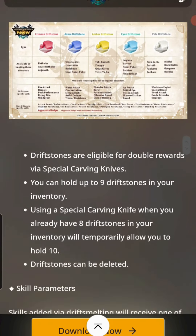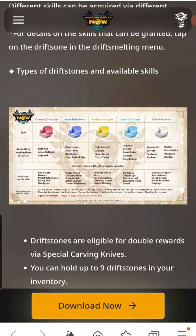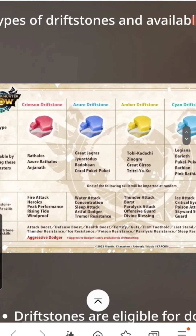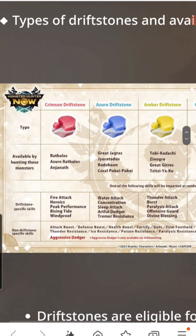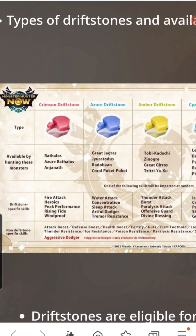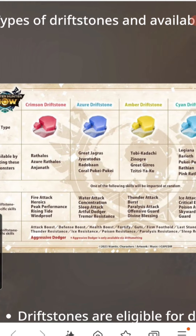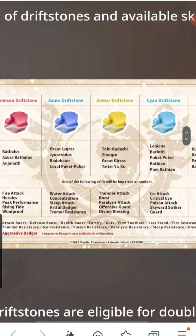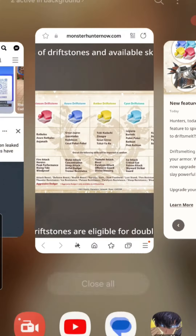Damn, that's crazy! And it tells you exactly what drift stones add what. You get the crimson from certain monsters. Look at that — Peak Performance, Rising Tides — there are special skills you can focus on. You can mix and match all your favorite sets, add maybe a thunder or fire attack. There are so many possibilities, I'm getting my words mixed up — let me get myself situated.